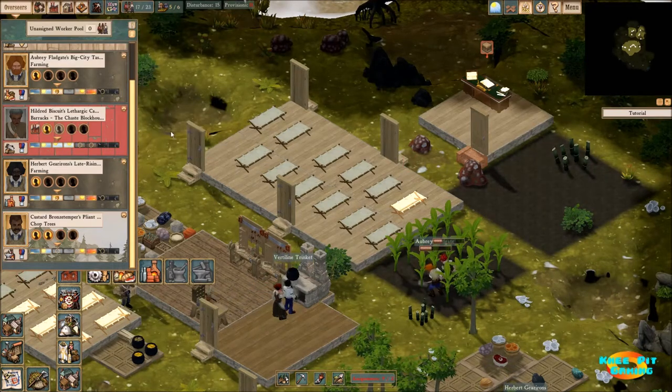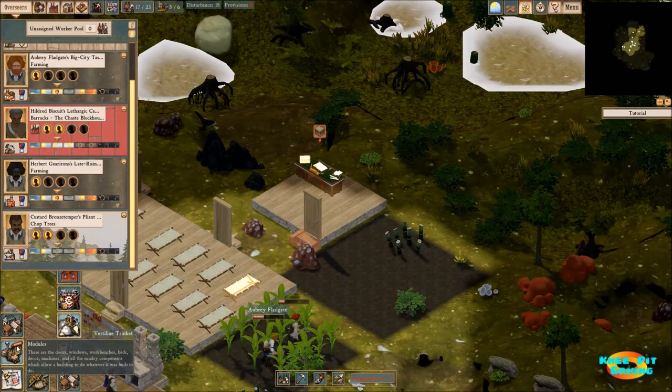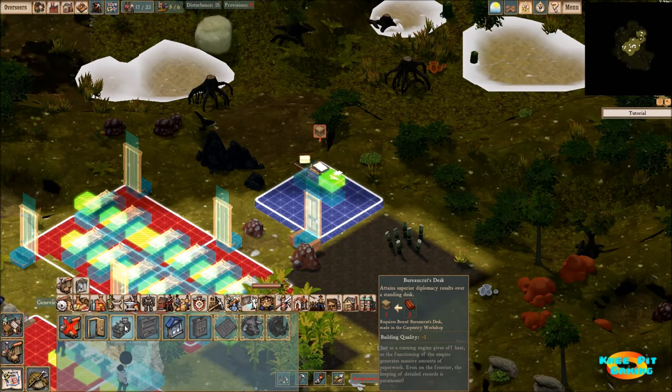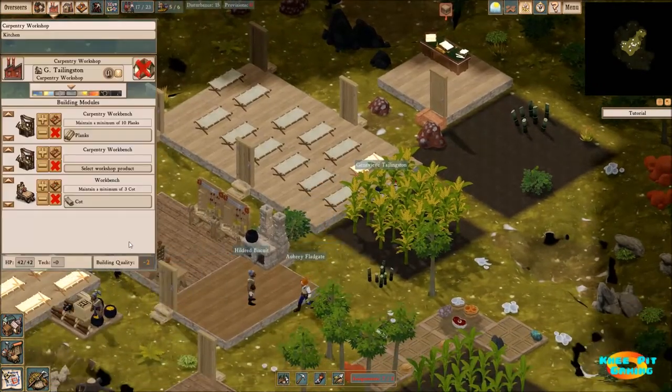We've now got a trade desk, though I'm not sure how to build it. Let's take a look at the trade office and the bureaucrat's desk — it's for keeping detailed records, and it looks like it attains superior diplomacy results. Diplomacy is not what I'm after right now; I'm after some trade. Let's take a look in our carpentry area and see if we have anything that can make this. Our basic carpentry workbench — can it make it? No, it cannot.